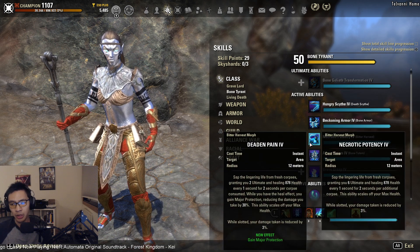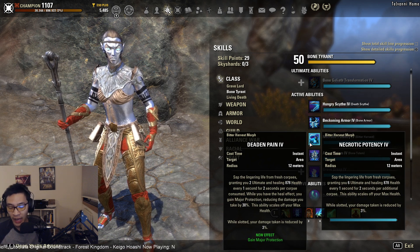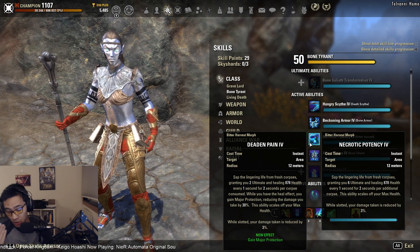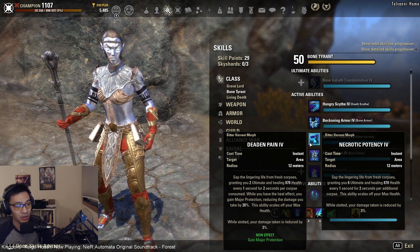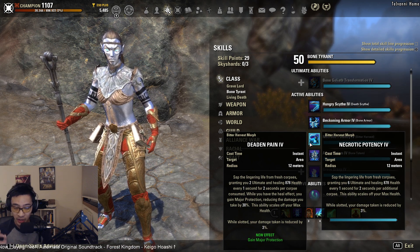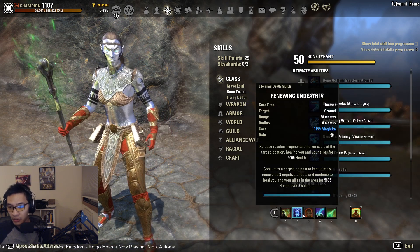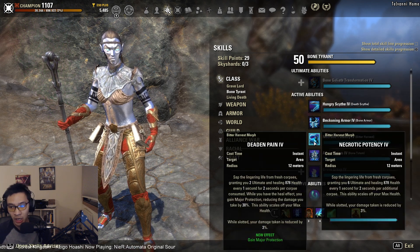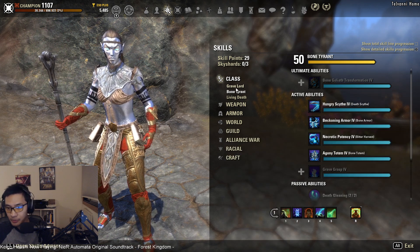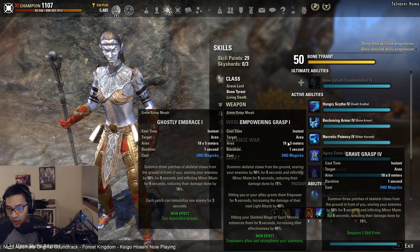One interesting ability is Necrotic Potency, which grants ultimate for every corpse around you. In a trash fight, hitting Necrotic Potency can easily net you 60+ ultimate, significantly reducing your Warhorn cooldown. This is another strong reason to run Intensive Mender — even if you can't use the secondary heal effect from Renewing Undeath on that corpse, you can just hit Necrotic Potency to gain ultimate.